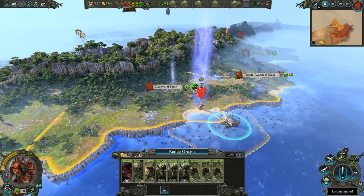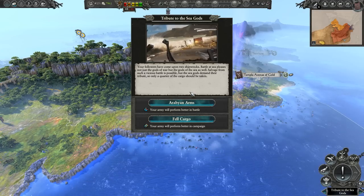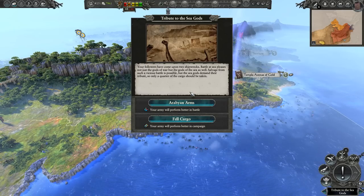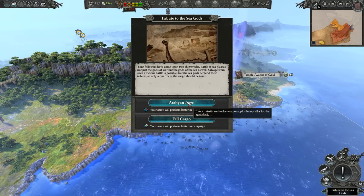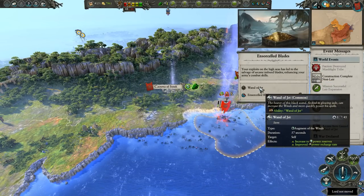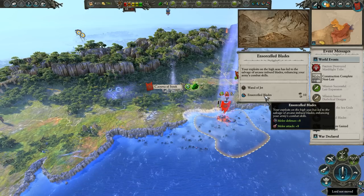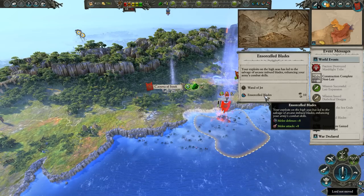Okay, let's have you come right down here. He's very loyal to me too. Tribute to the Sea Gods: your followers have come upon two shipwrecks. Battle at sea pleases not just the Gods of War but the Gods of the Sea as well. The Sea Gods demand their tribute, so only a quarter of the cargo should be taken. I would like my armies to perform better in battle — Arabian Arms. Done. We now have a Wand of Jet. And for 10 turns, plus 8 to melee defense and plus 8 to melee attack. That's really incredible.